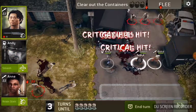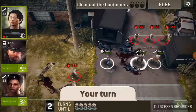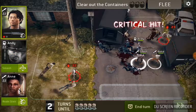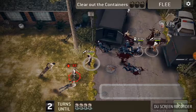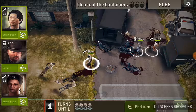We'll take those out and let them come towards us. Take them out, take them out, take them out. Now everybody has their charge ability built up.